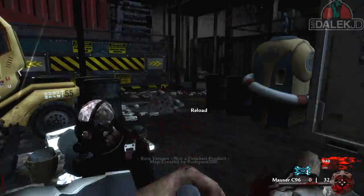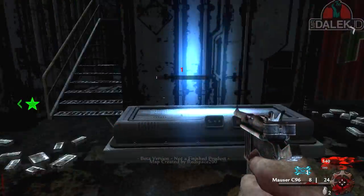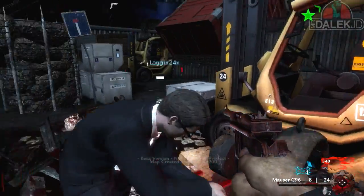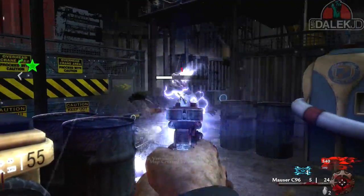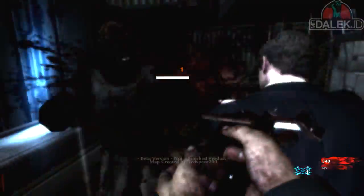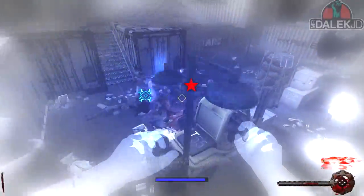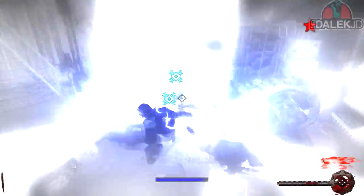Maybe the zombies won't know where I'm at. Let's activate a generator — that looks like a forklift, oh it is a forklift. We have a generator, so this is like Origins. Look, Templar Zombies! I've got knocked down — no, you're down? I'm down. What'd you do? I wasn't looking when the Templar Zombies were about.